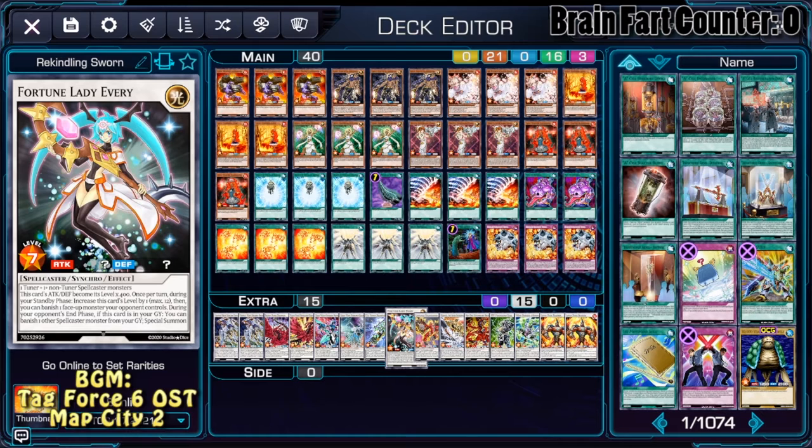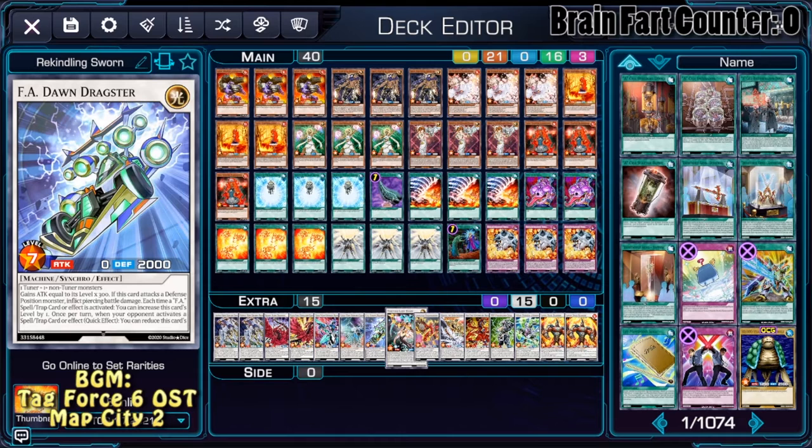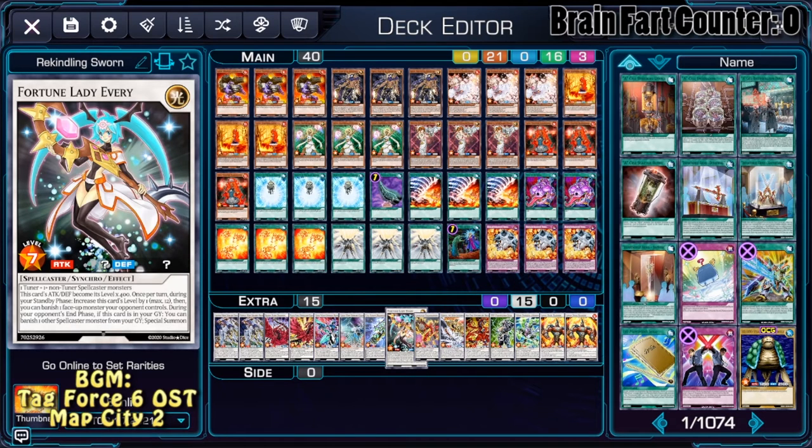Since Everi is a level 7 Synchro monster that can be summoned with Lumina and Raiden, but the Lavals cannot go into it since it needs a Spellcaster, you can use it with our Laval Tuner to go into Crystal Wing Synchro Dragon, and the next turn Fortune Lady Everi will just summon itself back.